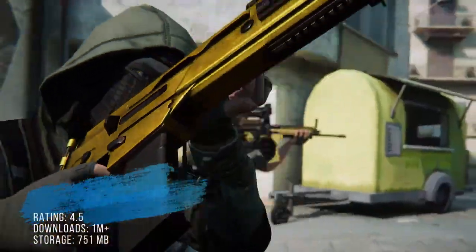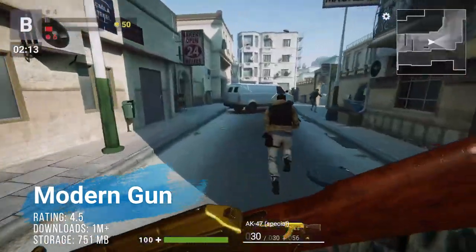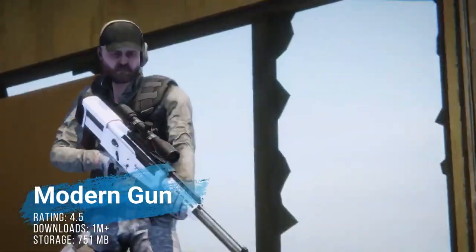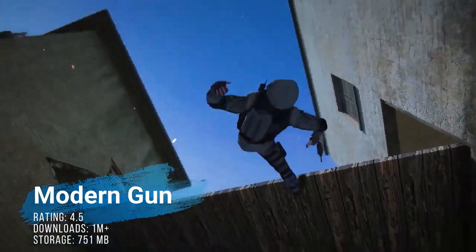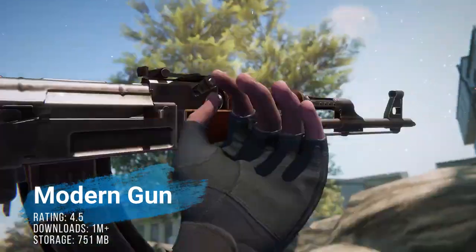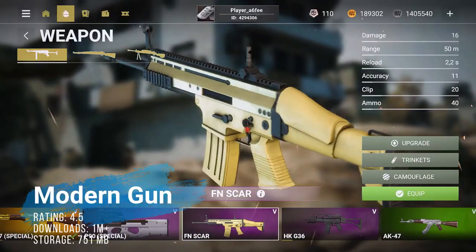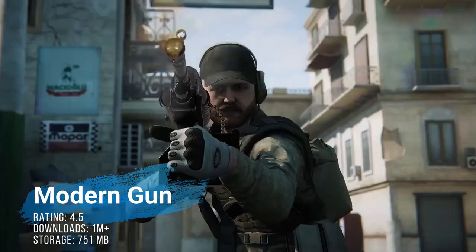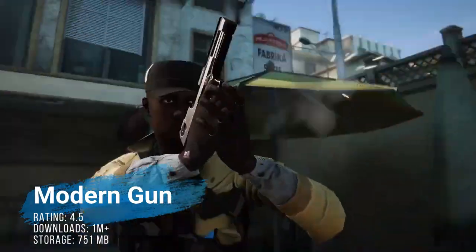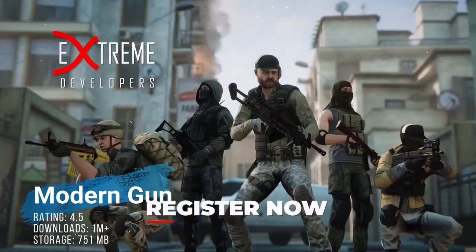At number 10, it's the old Modern Gun from almost exactly a year ago, downloaded over a million times ever since, with fairly positive reviews compared to others in today's list. It's a tactical first-person shooter at its core, an online multiplayer, with one of the best gameplay mechanics on the platform right now. The game will take you down almost 750 megabytes of space, and this is how it really looks.